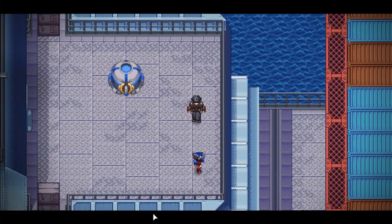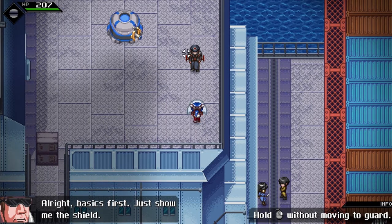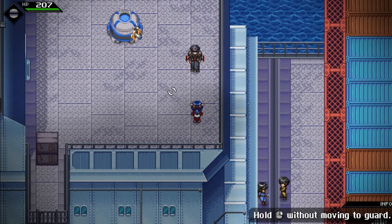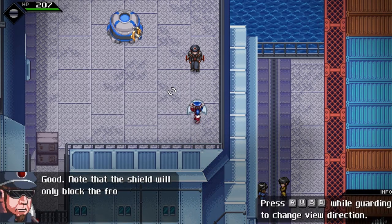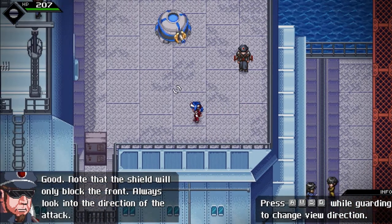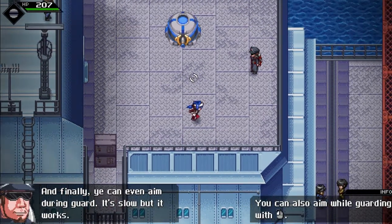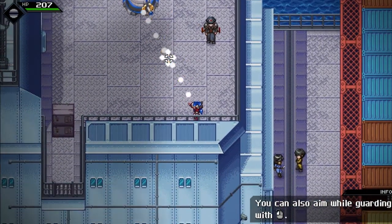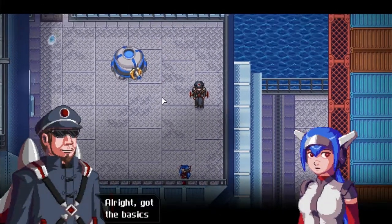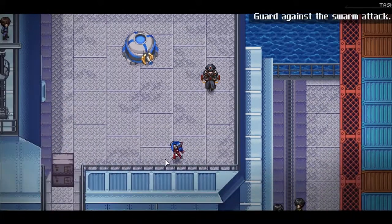Listen closely. Basics first — show me the shield. Right click without moving. Good. Note that the shield will only block the front — always look into the direction of the attack. So okay, finally, you can even aim during guard. It's slow but it works. Alright, got the basics. Good. Now it's about time to try the swarm of balls. Here goes. This seems easy enough. There we go. Very good.